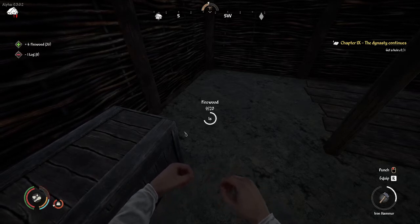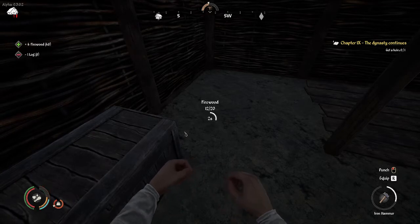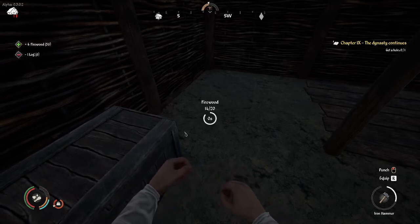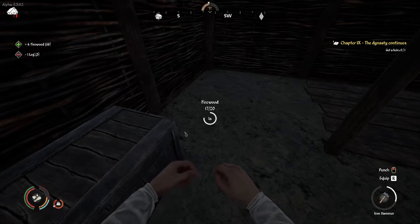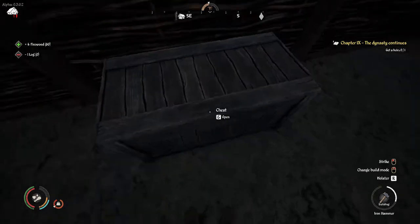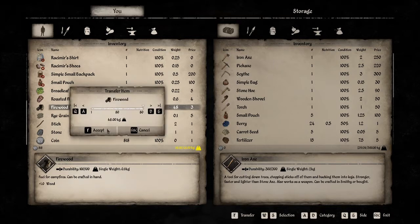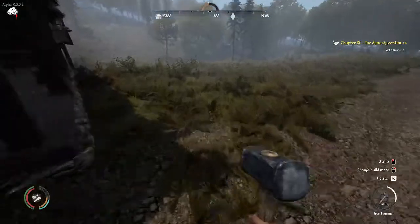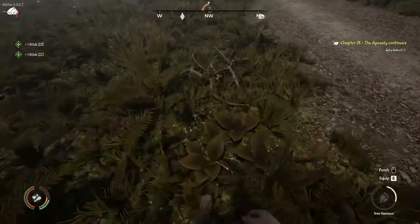Then I think I'll go get a chicken or a chick — apparently chicks lay eggs as well. Maybe we'll sell some eggs at the nearby village. Firewood: 18 of 20 crafted. I need to remember that when Ludvika has the child, she will not work for two years. I want to make sure I'm continuing to amass firewood.